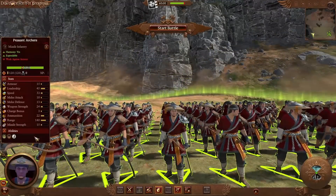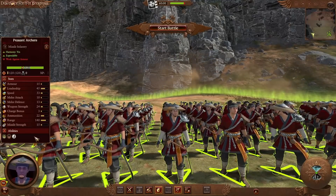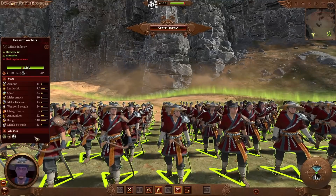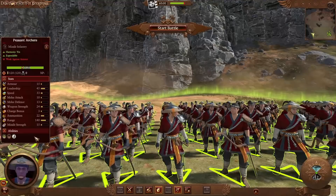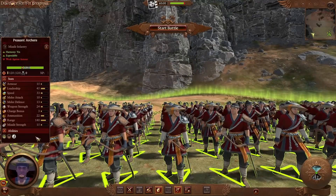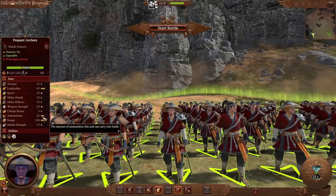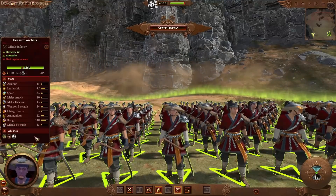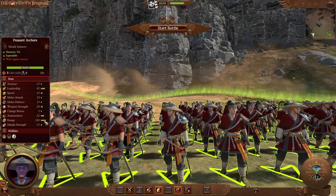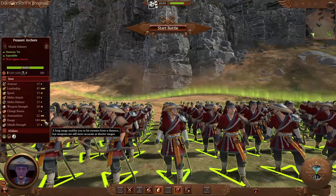Now with infantry covered, we're moving on to ranged missile infantry, starting with the cheapest option: the Peasant Archer at 450 cost. Very much like their melee counterpart the Peasant Long Spearman, these are your expendable cheap-end option. The melee stats are much worse, and once these guys get into melee combat they're pretty much toast. The ranged component has 140 range and 22 ammo, which is going to be the default across the board for all multiplayer Cathay missile infantry.